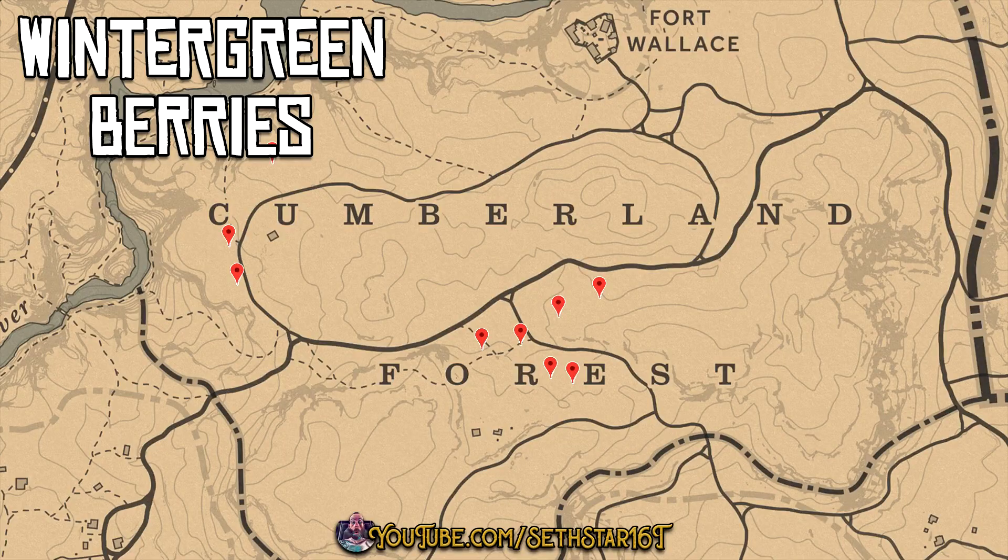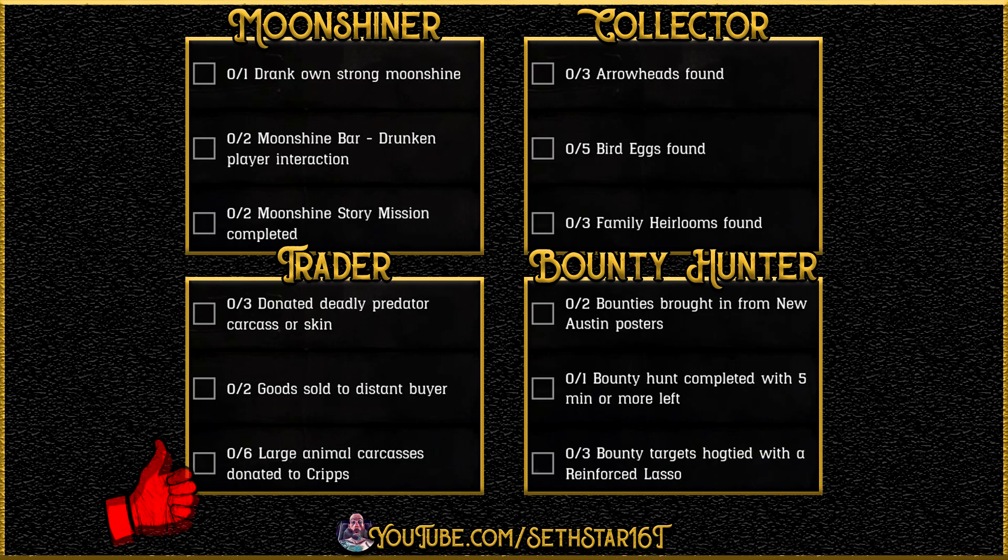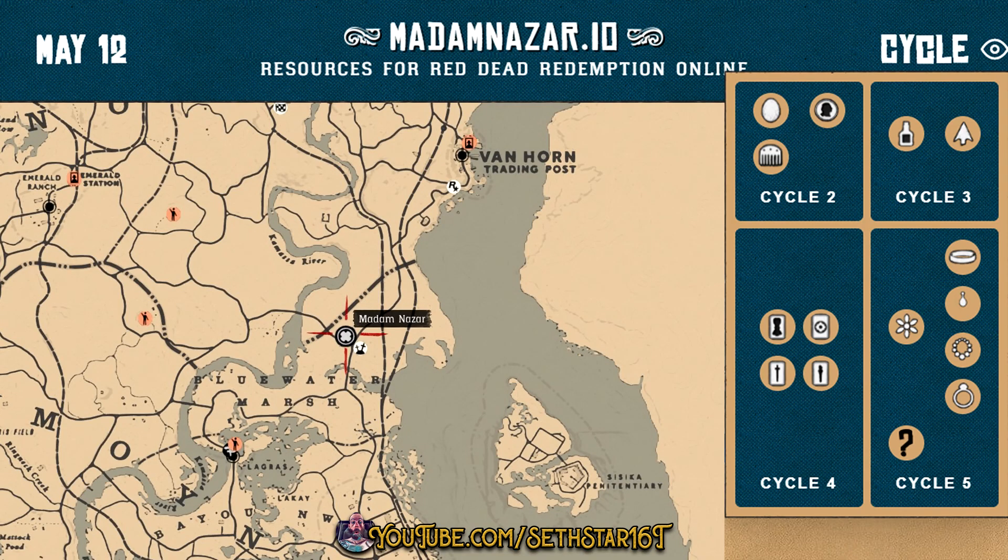Number seven: wintergreen berries picked. To make quick use of fast travel today, let's pick these up in the Cumberland Forest. Here's a quick look at your level 20 role dailies, collector cycle, and the location of Madame Nazar.